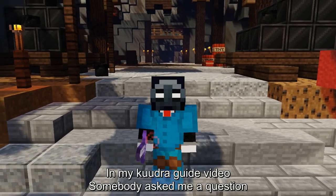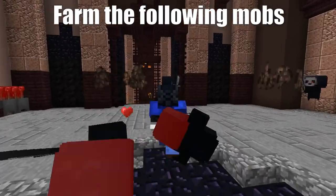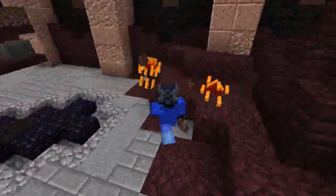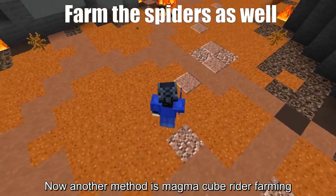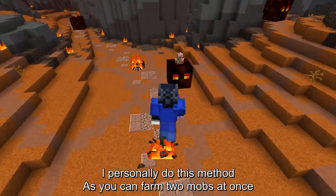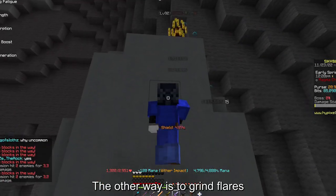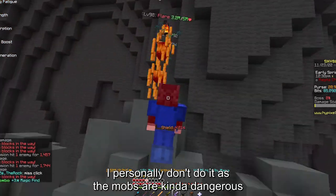In my Kudra guide video, somebody asked me a question: what is the best way to grind vanquishers? Now I know three main methods. Stronghold farming, where you farm the mobs in the stronghold. Another method is magma cube rider farming — I personally do this method as you can farm two mobs at once and also make a lot of money on the side. I once got four vanquishers in 15 minutes doing this. The other way is to grind flares. They can be found in the magma cube boss room. I personally don't do it as the mobs are kinda dangerous.